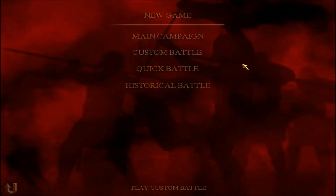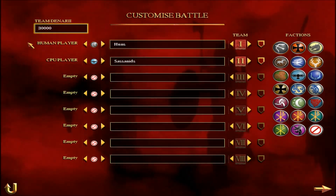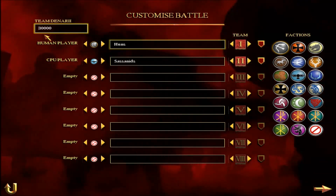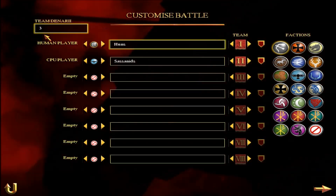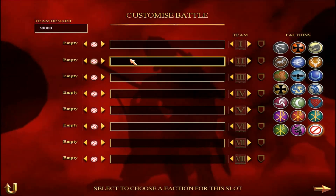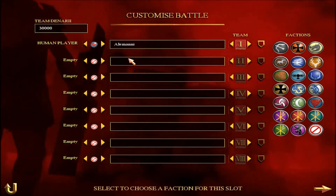We're going to build an army together, and we're going to take that army into battle together. Money-wise, we find that 30k each seems to bring balanced armies on Barbarian Invasion. We've experimented with different amounts, but we find 30,000 seems to be the kind of money that brings balanced armies to most of the factions on Rome.